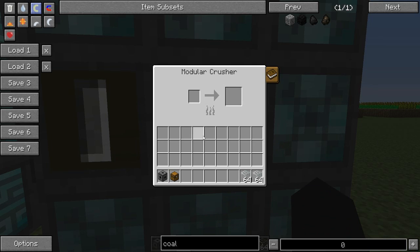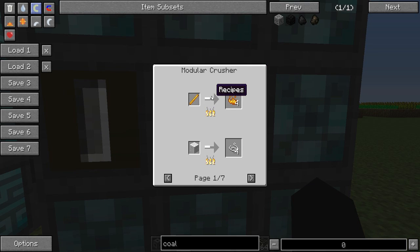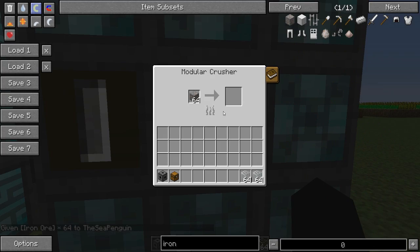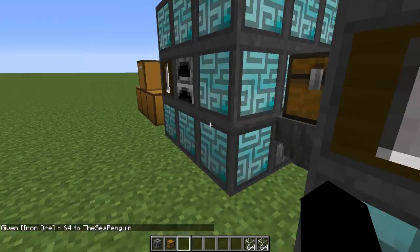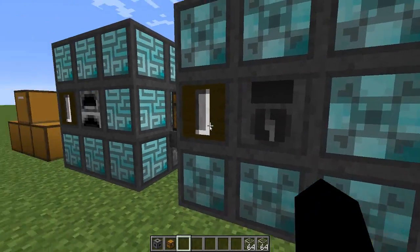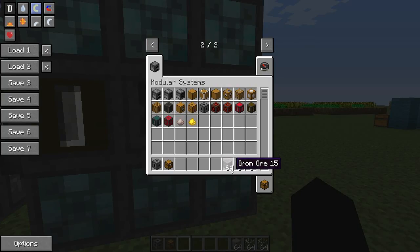There is currently a bug in this version. If you look at the crusher, it shows you all the things you can crush - you can crush glass into sand, which is quite useful. The problem is there are no basic ore recipes, so you can't crush iron into dust or gold into dust, which is really weird. But you can crush diamonds, emeralds, and redstone. If I put iron ore in the crusher while it's fueled - nothing, literally nothing. That's kind of weird, but glass works perfectly fine.